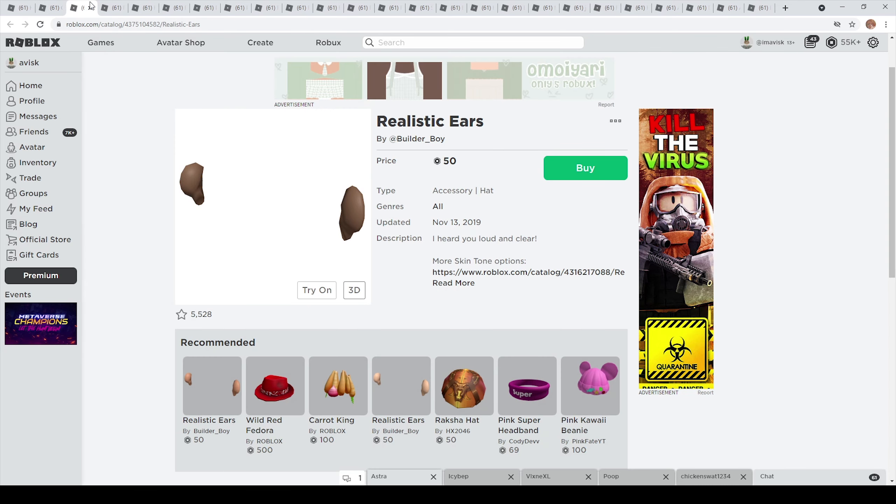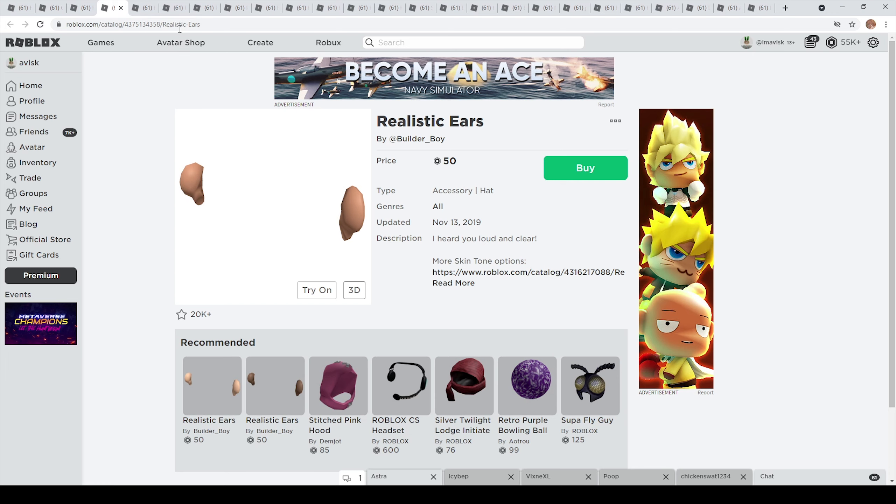The first realistic items I think we really received on the Roblox UGC catalog were actually the realistic ears made by Builderboy. These items were quite nice because they were only 50 Robux, which is the cheapest price possible for a head accessory — so these items are really affordable. They came out during November of 2019, which is around when Roblox UGC started. I think it was August 2019 that UGC started. We also have a few different variations for this item, which is very nice.